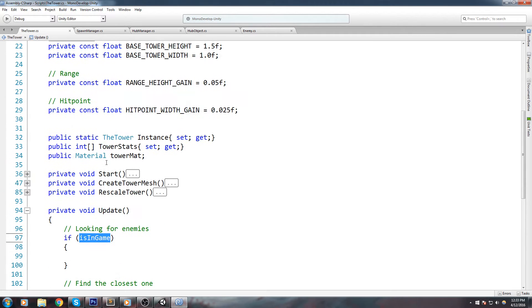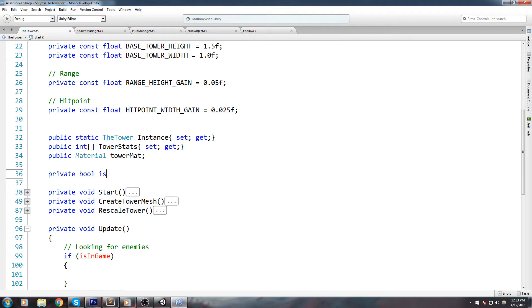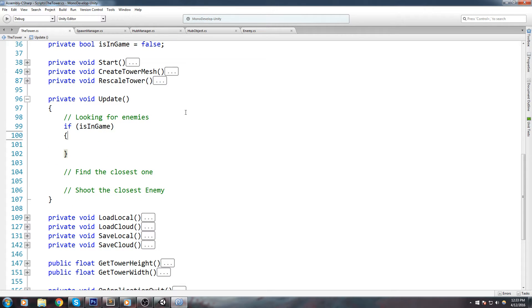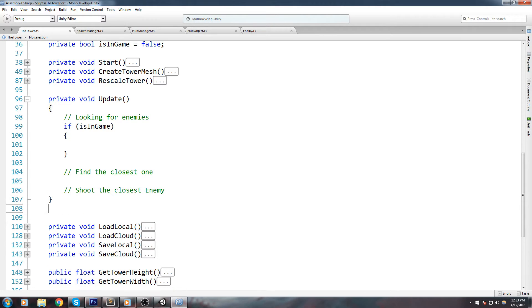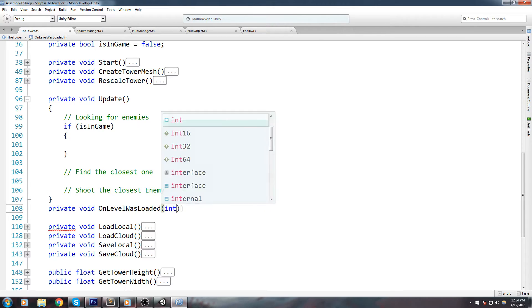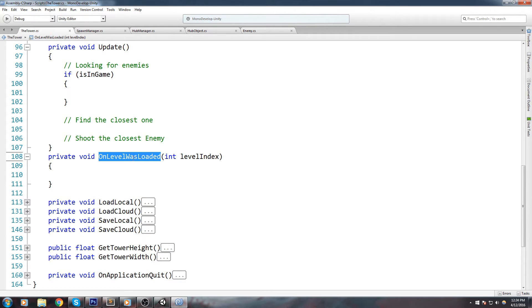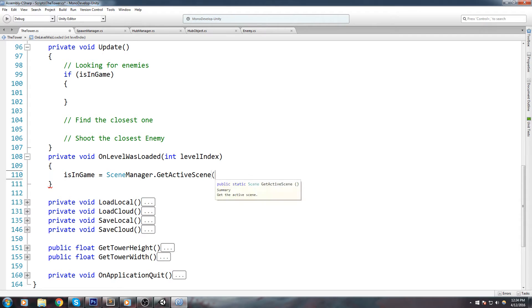How should we detect if we're in game or not? Let's declare a bool: private bool isInGame = false. Whenever we get inside the game we should be toggling this on. There's a Unity callback I like to use that is called whenever we enter a scene. Below my update I'll declare a private void OnLevelWasLoaded, which takes an int for the level index. Inside it I'll say: isInGame = SceneManager.GetActiveScene().name == "game".